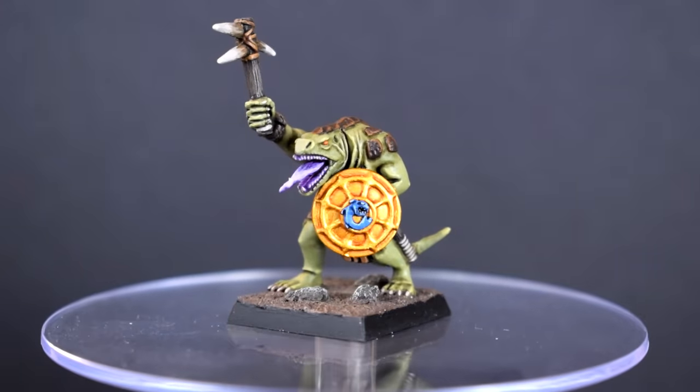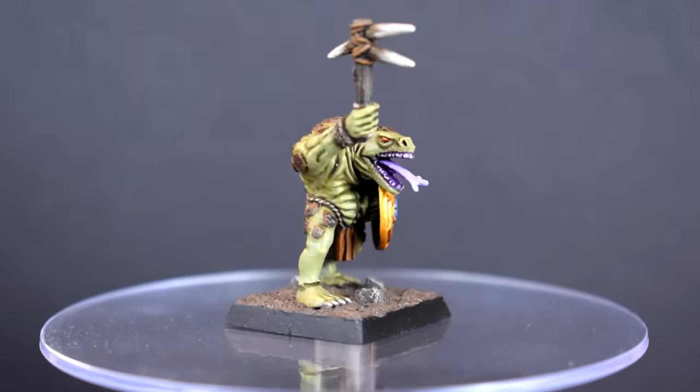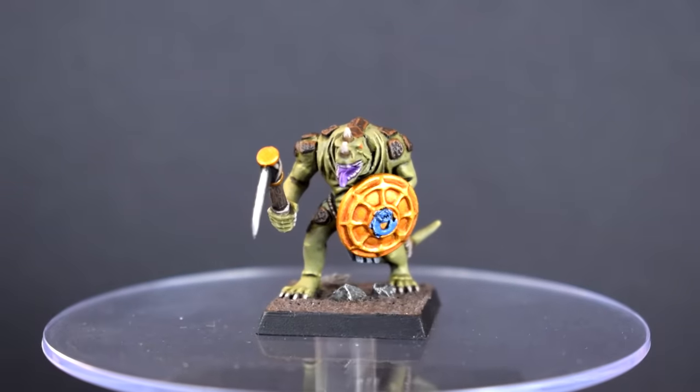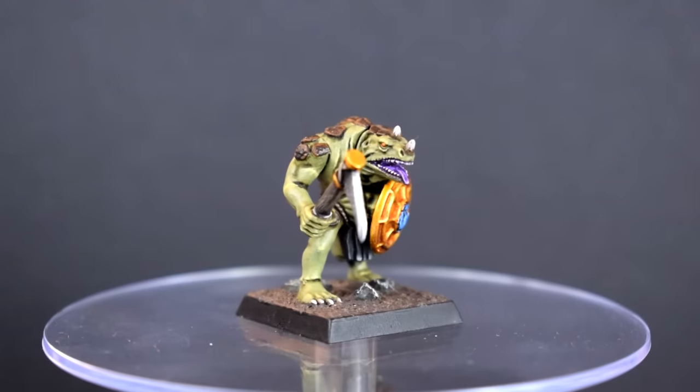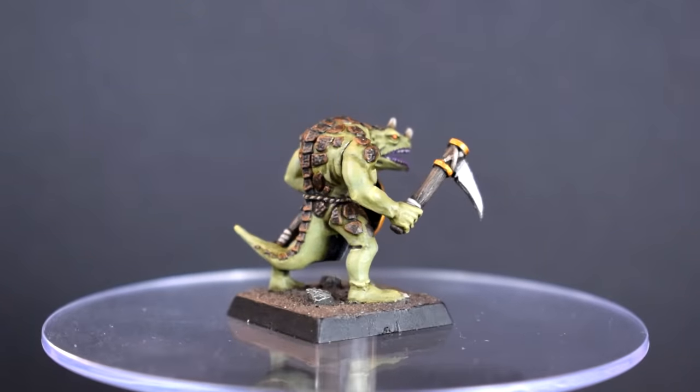Also from Hedgepig is a couple of Saurus Warriors to match the one I painted in a previous video. They all showed up in the Warhammer first edition video, which is why I went with a slightly less vibrant colour scheme — it was alluding to the pre-Goblin Green base era. I gave them lilac tongues though, for some reason.